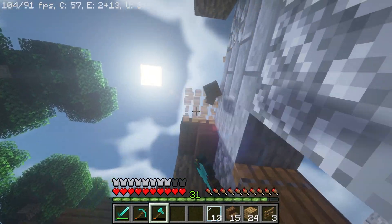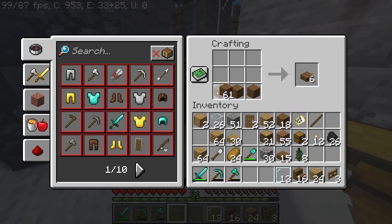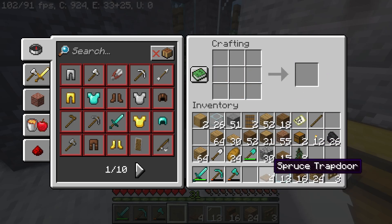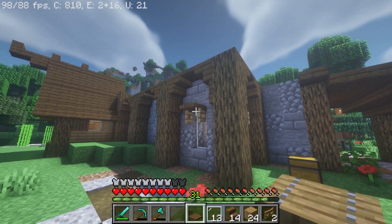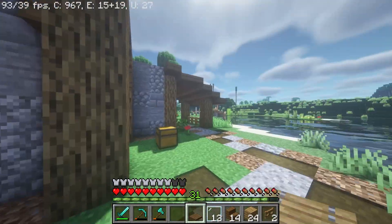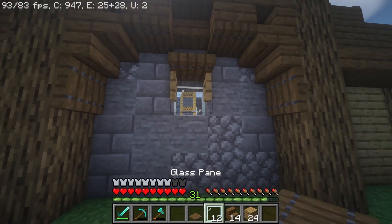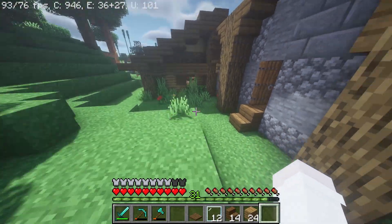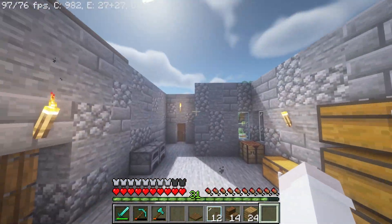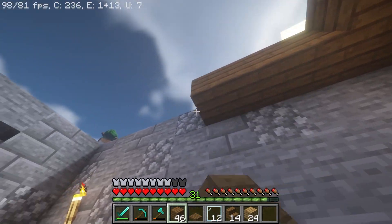I ran out of trapdoors again. I feel like trapdoors are so expensive to make when it comes to the amount of wood you need compared to a slab - it doesn't really make sense. I get you get two, but still. Hear me out - what do you think of that? I think that looks pretty fire. I think we're gonna do that as well, but that means we need more trapdoors. I should do a ceiling in here so that I can be safe from any inclement weather.